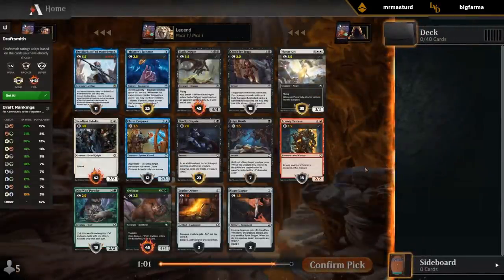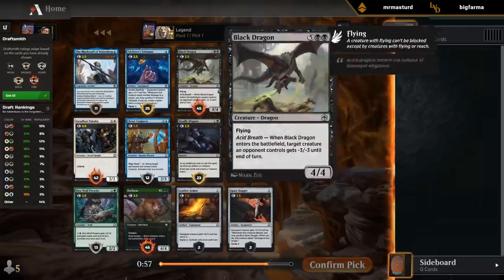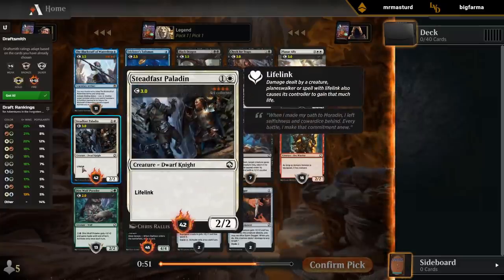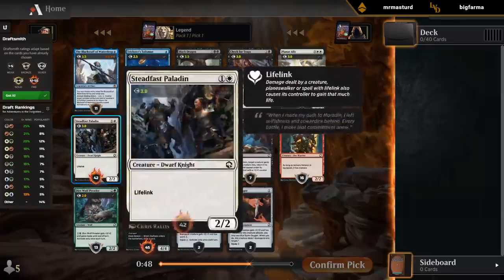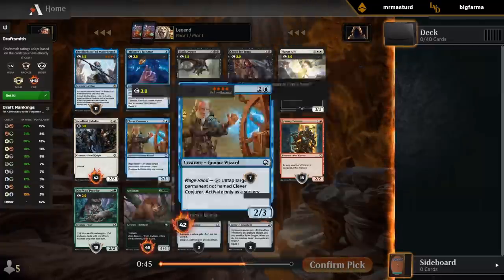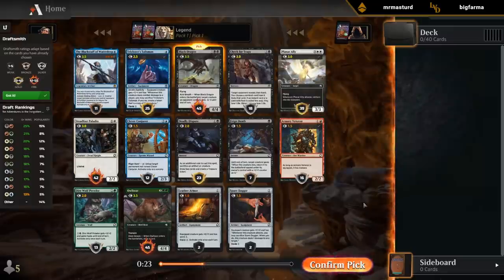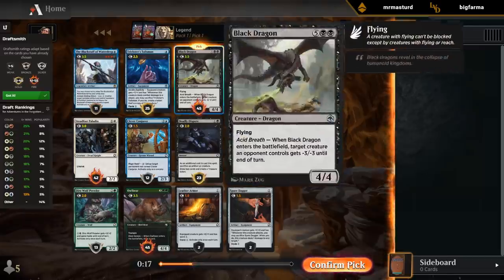Pack one, pick one — it's loading the Draftsmith ratings. Draftsmith recommends either Black Dragon or Owlbear. Yeah, I can get behind those two picks. Paladin is a close third. We can see all those colored numbers below each card. Draftsmith will dynamically adjust its ratings based on what you've already picked and your mana curve. I think I like the Black Dragon here, but it's close. Paladin and Owlbear are both excellent first picks, but I want to cast some dragons.